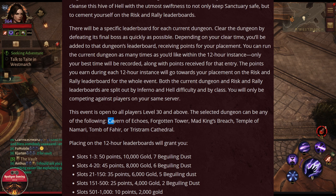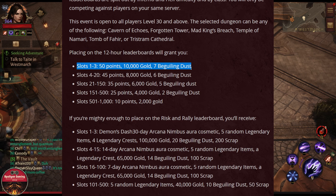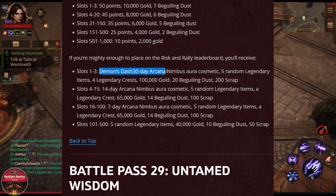The dungeons included are: Cavern of Echoes, Forgotten Tower, Mad King's Breach, Temple of the Namari, Tomb of Fahir, and the Tristram dungeon. Every 12-hour leaderboard will grant you some rewards. If you are mighty enough to place on the Risk and Rally leaderboard you will receive Demon Dash for 30 days, Arcane Nimbus aura cosmetic, five legendary items, four legendary crests, 100k gold, some dust and scrap.